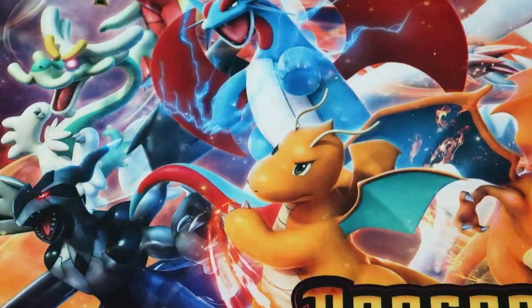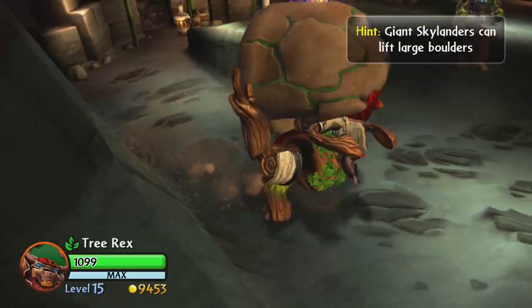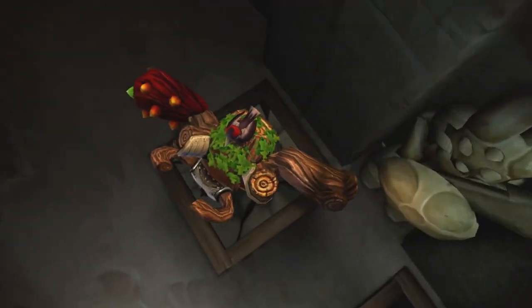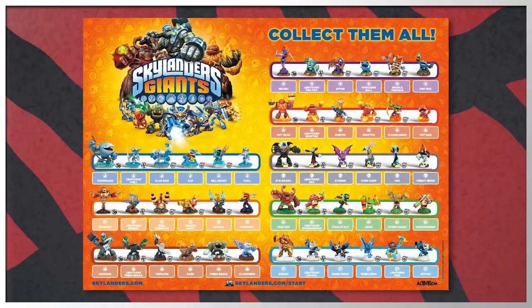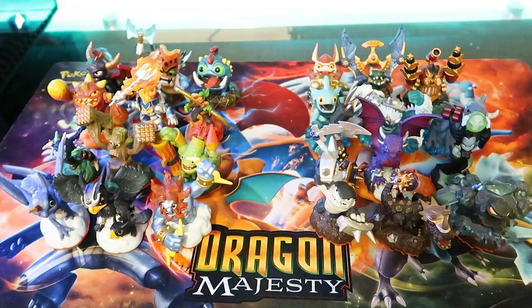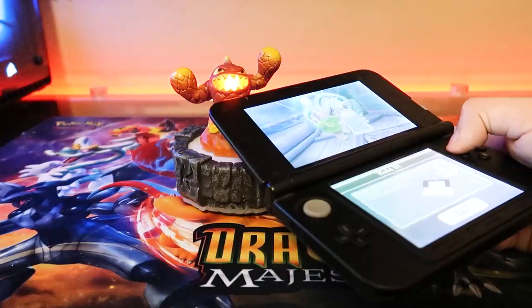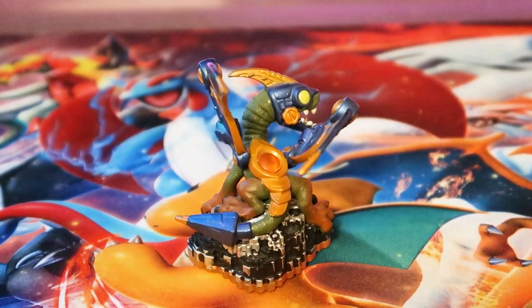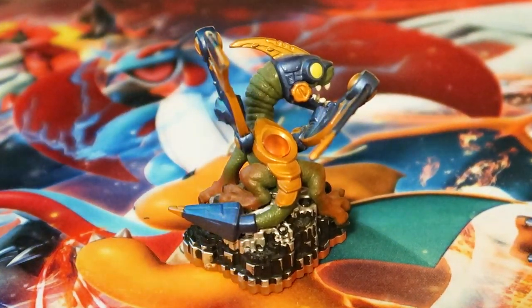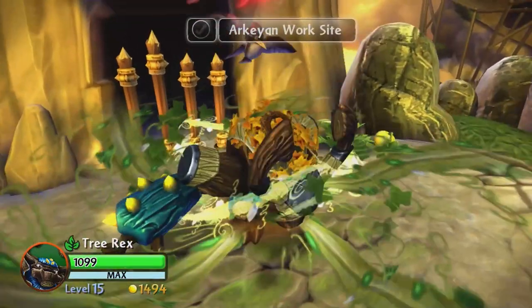Skylanders Giants was a brand new Skylanders game that introduced Giants — bigger, stronger, slower Skylanders with abilities regular Skylanders couldn't do. Giants was also notorious for having 75% of the 32 Spyro's Adventure roster returning, leaving the other 25% to be forgotten. Then there were LightCore figures which glowed when placed on the portal but cost more than regular Skylanders.